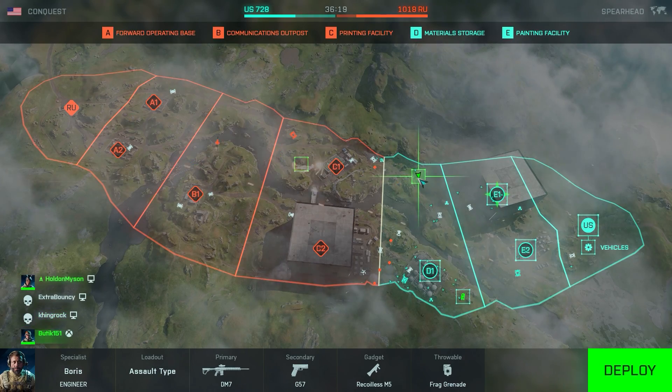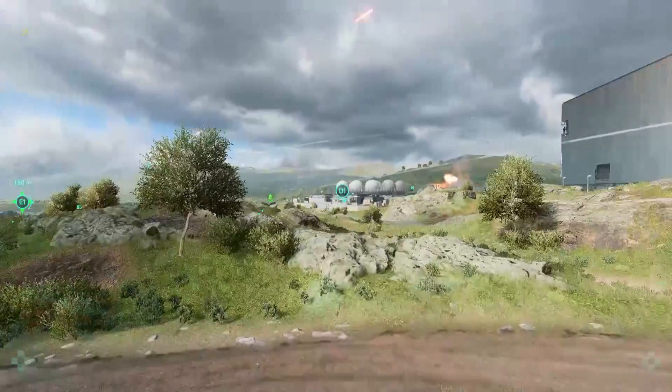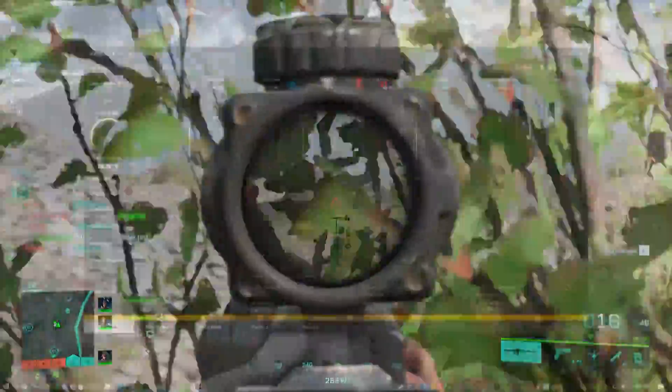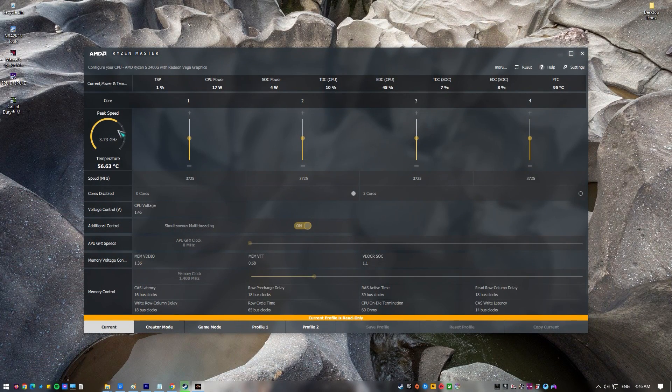Fix number eight: do not overclock. If you have an overclocked GPU, that can be the reason for the Battlefield 2042 crashing issue. Some players have reported in the past about their game crashing after overclocking their hardware. To check if this is also happening on your system, try running your GPU back to its normal clock speed using your preferred overclocking software.